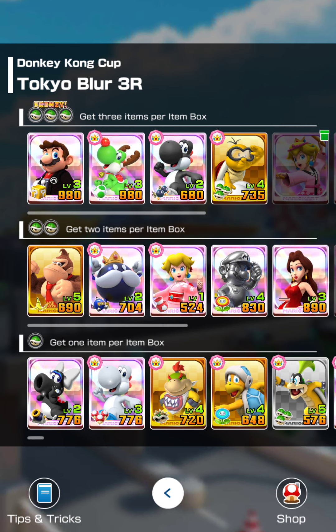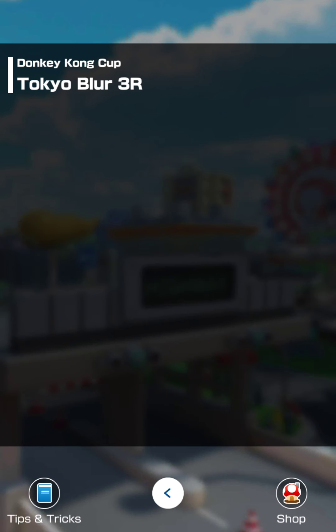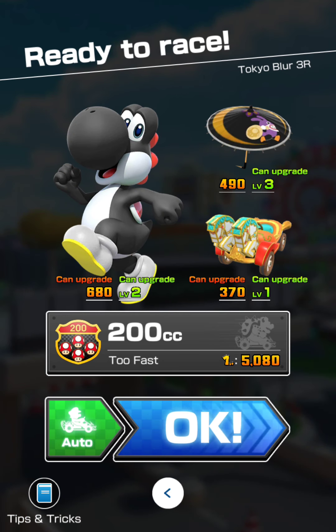We got Yoshi's. The black Yoshi is the lowest one, so we'll use him. We'll use the planter, and that's the only glider I have.